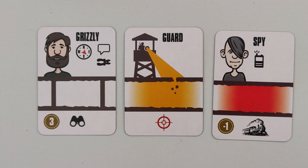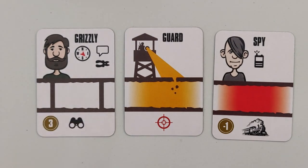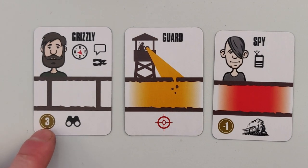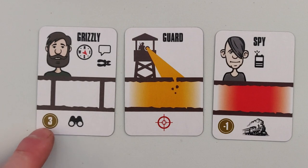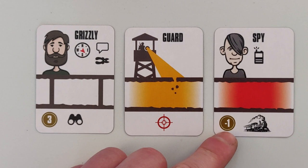The third and last stage is the manhunt stage. You're going to use the bottom side of the card. Here we have binoculars, and this is going to discover all of your escapees who don't have a disguise. Once you manage to escape with them, this medal tells you how many points you get — for example, Grizzly would give you three points and the spy would give you minus one.